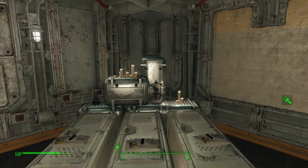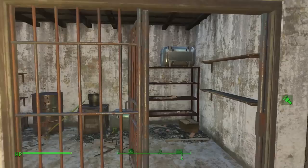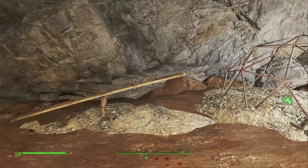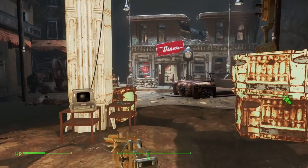Vault 75 is in the basement of Malden Middle School in the Commonwealth because it needed to be handy for the kids. Vault 75 believes that children are the future — so much so that their parents were taken to one side and shot on day one. The kids were then tested, mentally and physically, until they reached 18, where the strongest and smartest were harvested for their genes, the clever but weak were recruited as Vault 75 staff, and the rest were just killed. No one at Vault-Tec noticed the inherent problem in making all your staff weaklings and training the kids from birth to be able to overpower them.